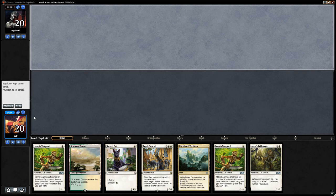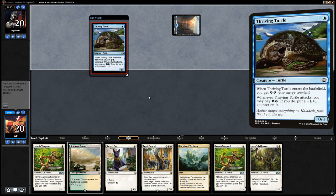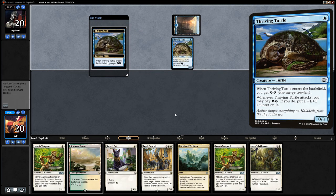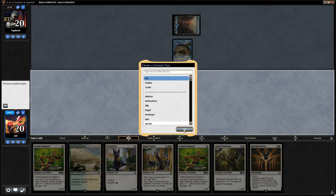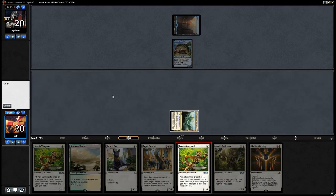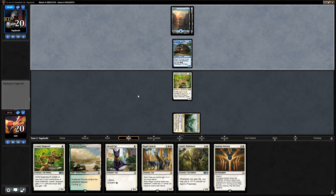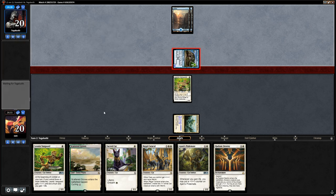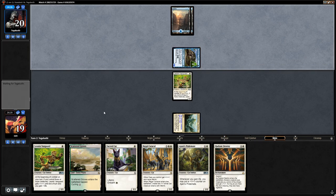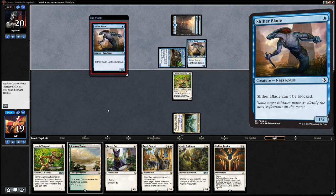We're on the draw. The hand seems fine — Scattered Groves is a little awkward since we'd like to go one-drop into double one-drop. Opponent plays a Thriving Turtle, suggesting some kind of energy combo-based deck. We play Unclaimed Territory naming cat and run out Vanguard. Opponent has double Island and attacks with the Turtle. Actually looks like mono-blue aggro with a Slither Blade — we like our chances since we have a ton of life gain.